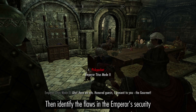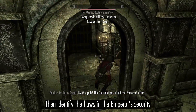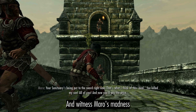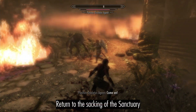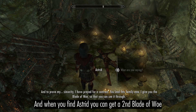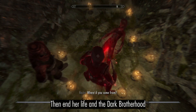Assume the Gourmet's identity, then identify the flaws in the Emperor's security and witness Maro's madness. Return to the sacking of the Sanctuary, and when you find Astrid you can get a second Blade of Woe.